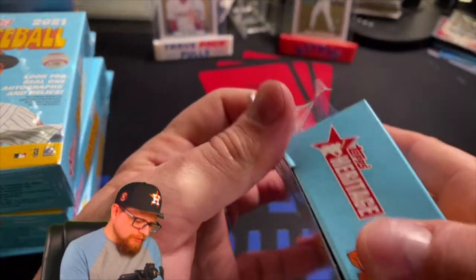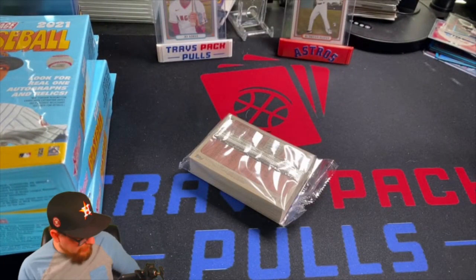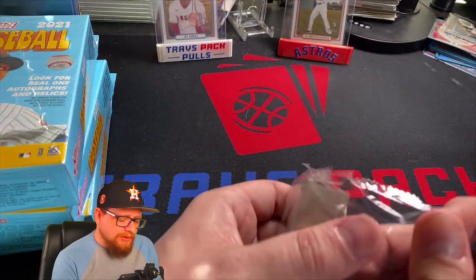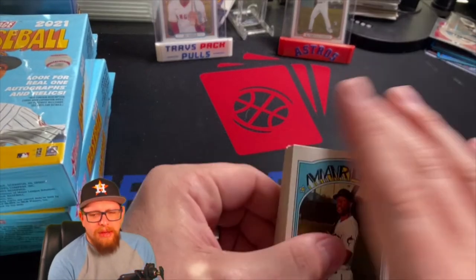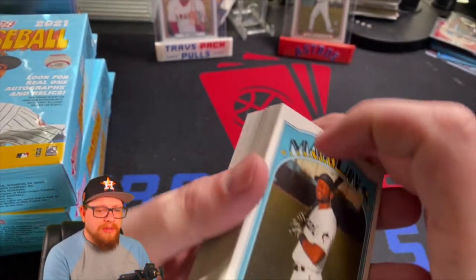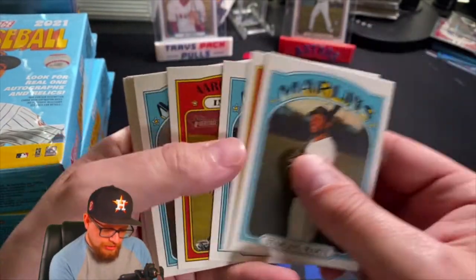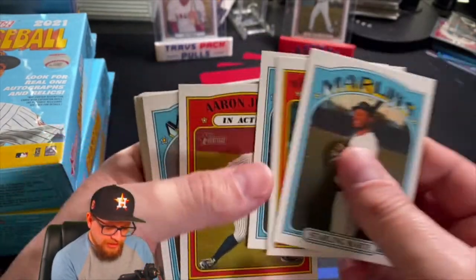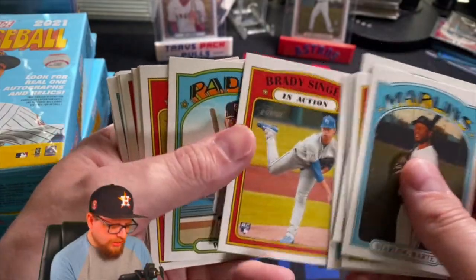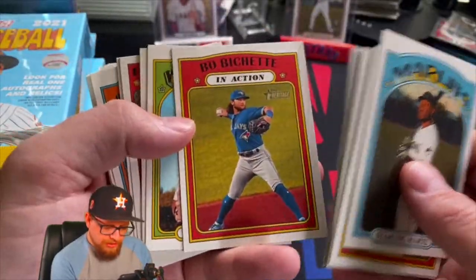We're looking for real-one autographs, I guess that would be nice. I pulled one real-one autograph last year out of all the Heritage I opened, and that was a Yordan Alvarez — blue ink, but still pretty happy with that. Alright, we've got Martin in action... wait, his name's spelled with two L's? I could have sworn it was just one L. There's Corey Alfaro, Brady Singer — I'm just gonna set all my rookies aside.